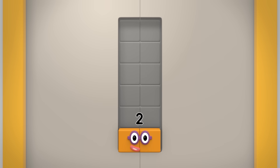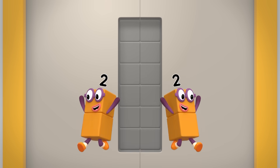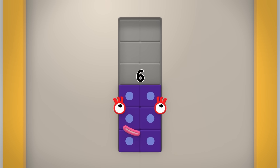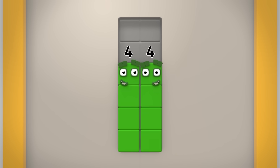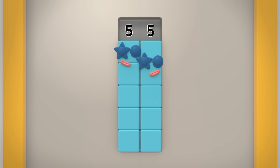Double one is two. Double two is four. Double three is six. Double four is eight. Double five is ten.